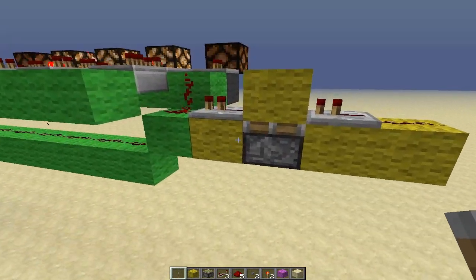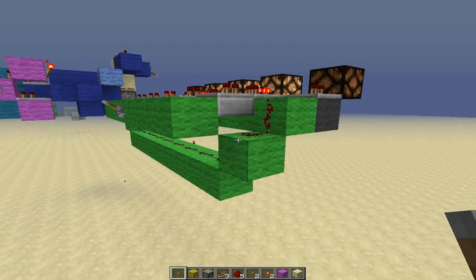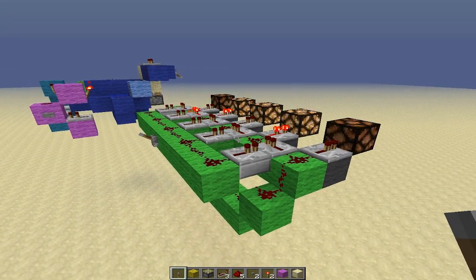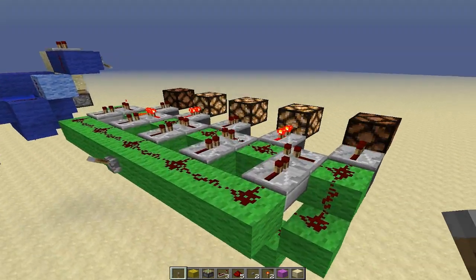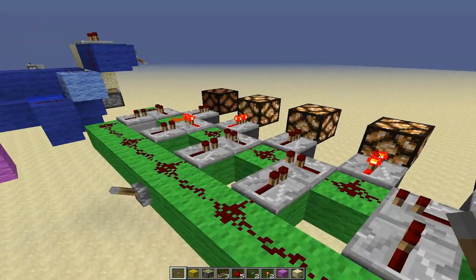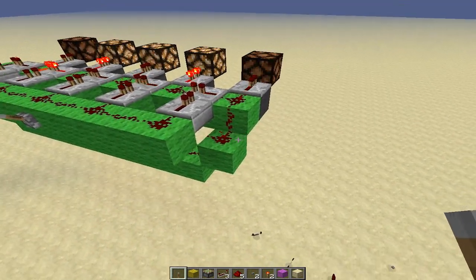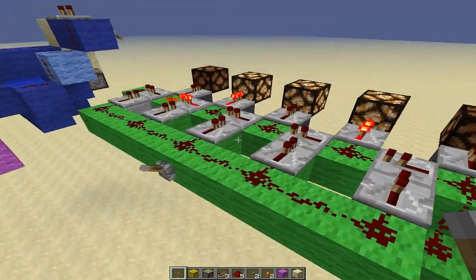At this point, you could in fact even delete this yellow circuit. I have tested this out in single player and multiplayer, and it seems whether you log out of the server or the chunk gets unloaded, this signal getting cycled through this green circuit here will remain no matter what. So feel free to leave that yellow circuit there if you want, but I believe it is no longer necessary.